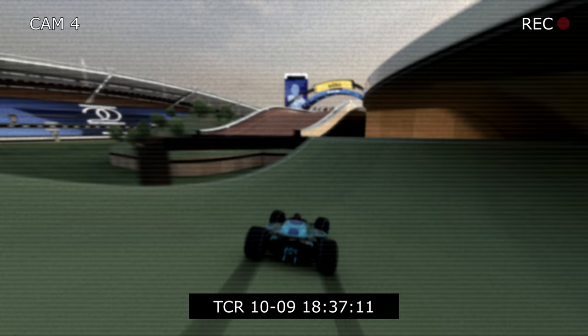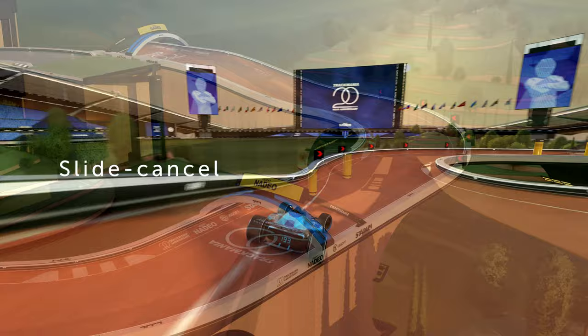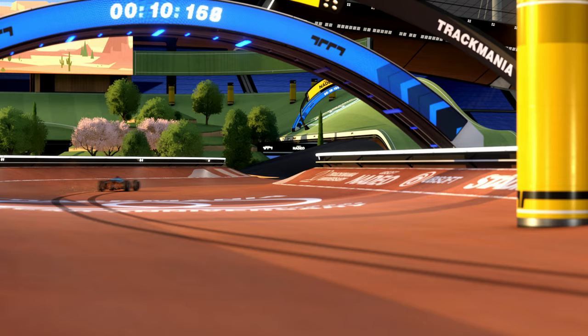A problem we encounter here is that we cannot simply no slide throughout this turn, because it is too sharp. So to drive this turn the most efficient way, we want to perform a slide cancel. A slide cancel is when you force your car into a no slide from a slide, and we can do this by steering the opposite way of the turn for a split second after over-steering the car. This trick is seemingly easy, but it requires pretty precise steering inputs — taking into account that we also want a good exit angle and slide as little as possible.